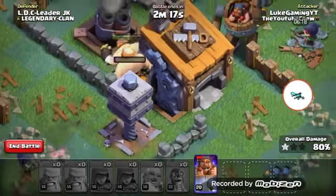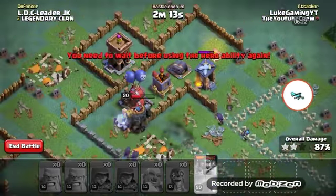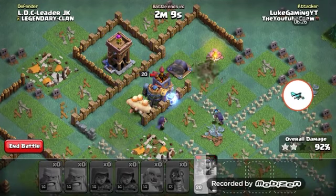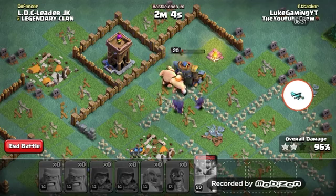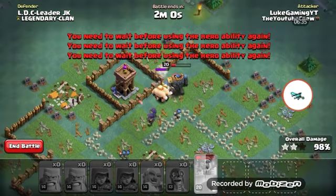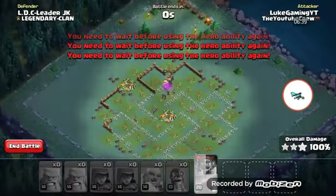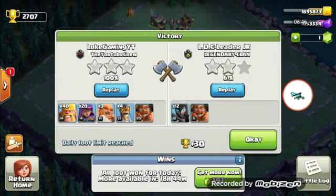If we can get two stars that would be great, that raises our chance of winning. If we could get a three star, that would be amazing - that would guarantee a win unless they somehow also got a three star. It looks like we've won, though there was some wall damage.